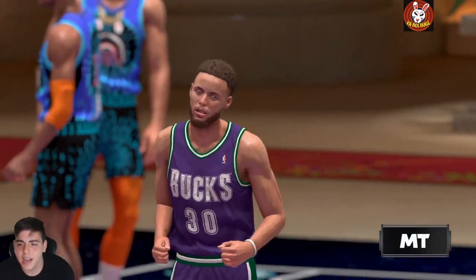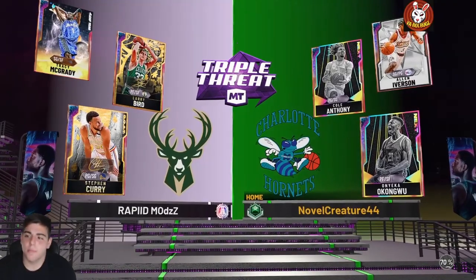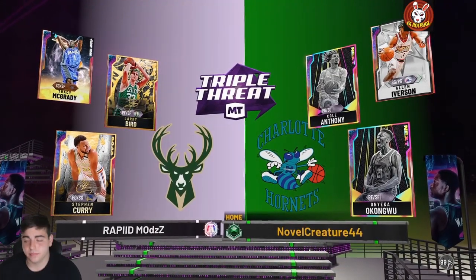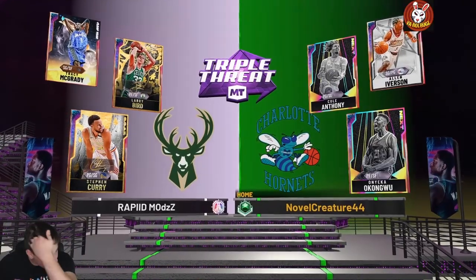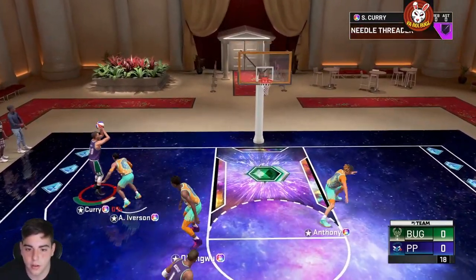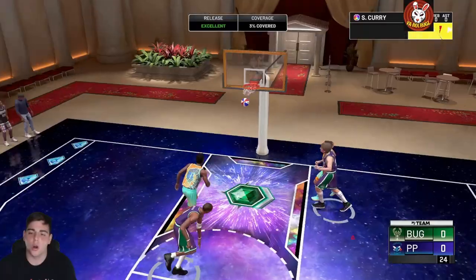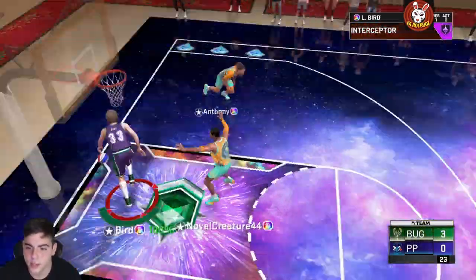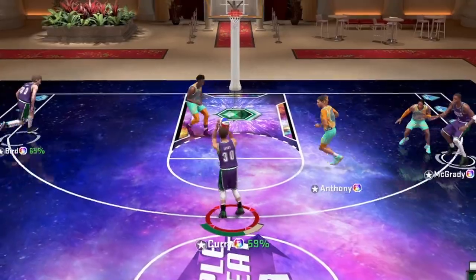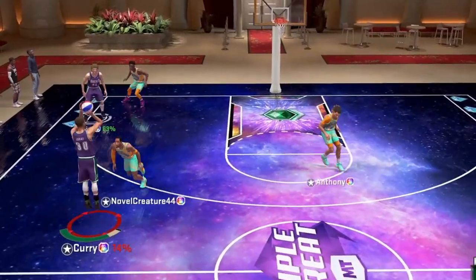Hopping into gameplay number two. Opponent has AI, Cole Anthony, and Oneka. Cole Anthony against Curry — this is gonna be nice. Cole Anthony is actually pretty good, so is AI. Curry down the floor — good defense by AI right there. Pass out, come here Curry — green, yes sir! Curry the GOAT. Give me that steal — Bird is the word. Curry's far back, oh boy.